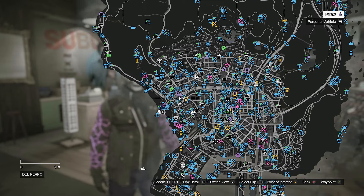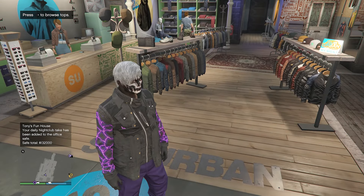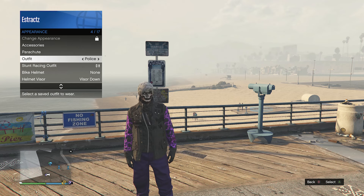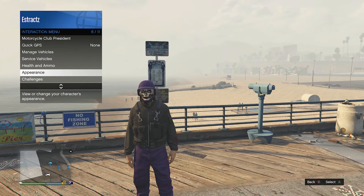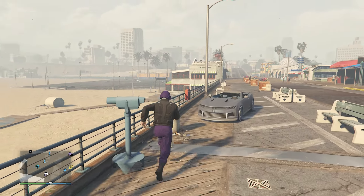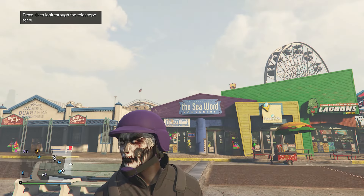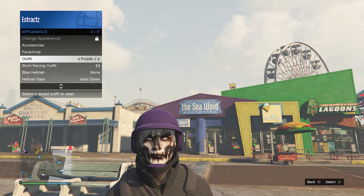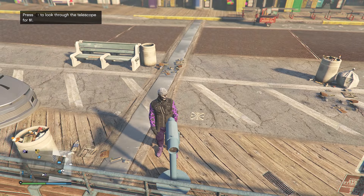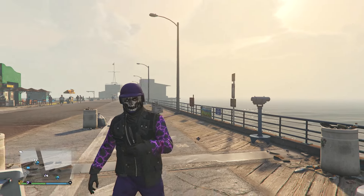Now go to the pier to do the telescope glitch again to merge the purple bulletproof helmet with this outfit. When you find a telescope, equip the outfit with the purple bulletproof helmet — it should look something like this. Then do the telescope glitch: run by the telescope, press right on the d-pad, your character will run in place, look towards the telescope until you know you're glitched. Pull up your interaction menu, click on appearance, equip the outfit we just saved at the clothing store, put away your interaction menu, walk away from the telescope, and the helmet will merge over with your outfit.